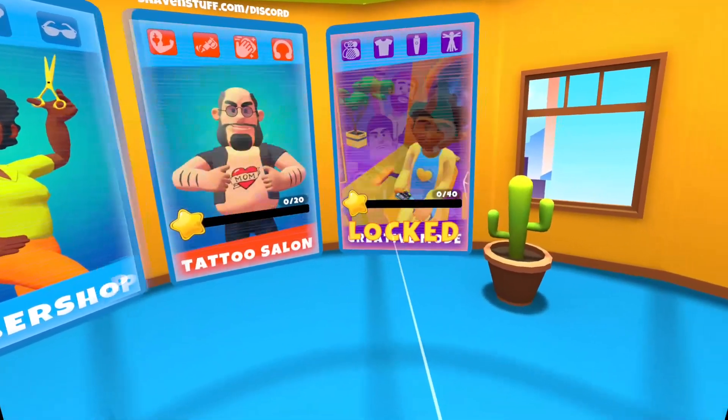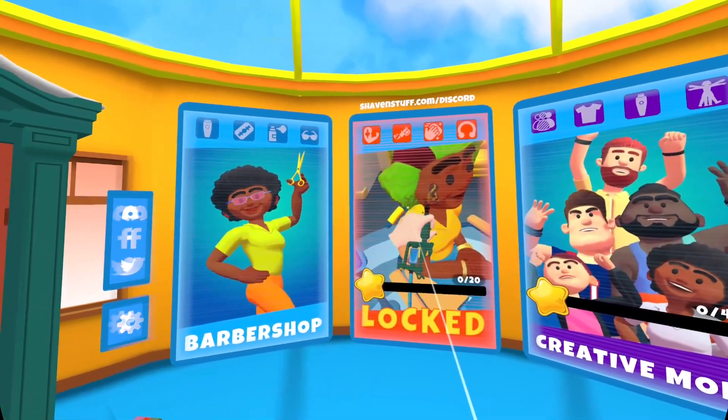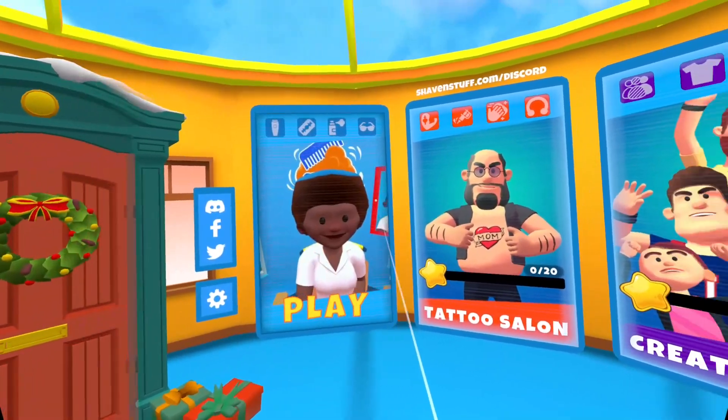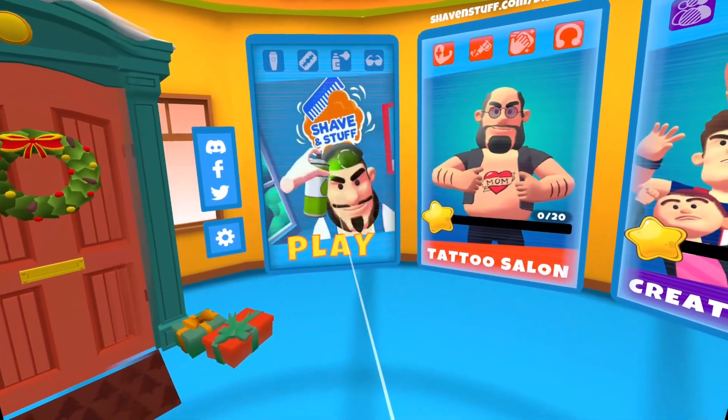As you can see, we're into the main game. We've got a creative mode that is locked and a tattoo mode that is currently locked. We have to unlock these by starting with the hairdressers and then we can move on. That is the idea here. So let's press play.